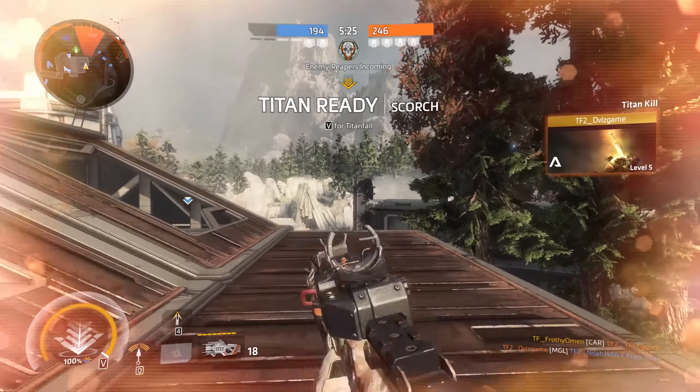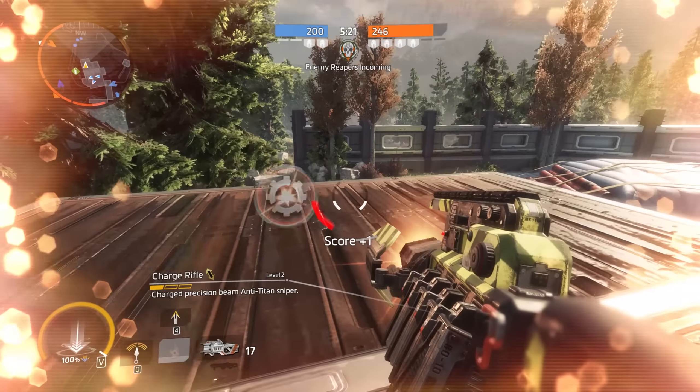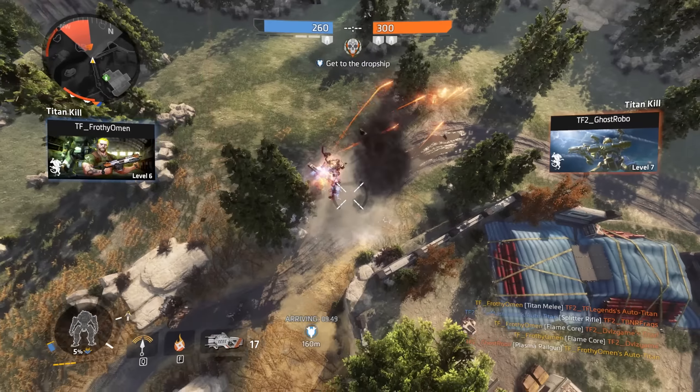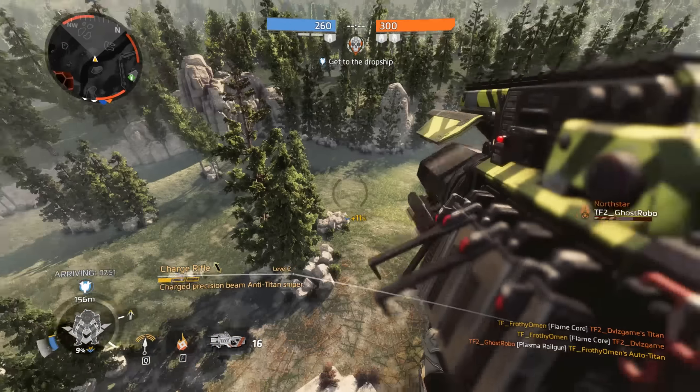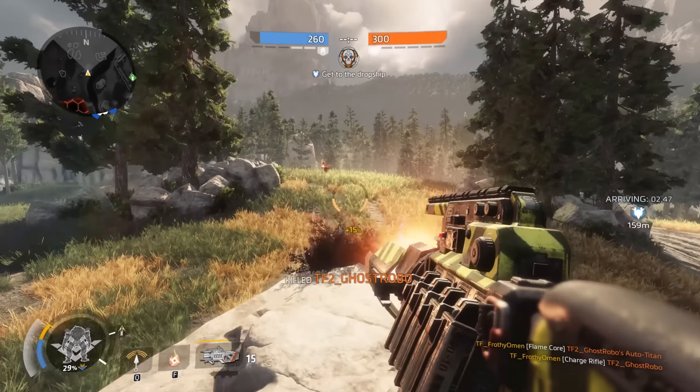This is the only anti-Titan weapon capable of critical hits, so make sure to aim for the glowing red areas on your targets. This is generally a long-range support anti-Titan weapon, best used to harass your foes from outside their effective range while limiting the time that you expose yourself.